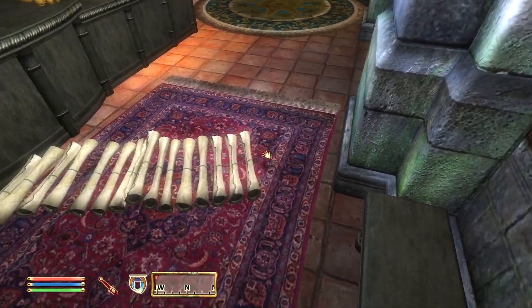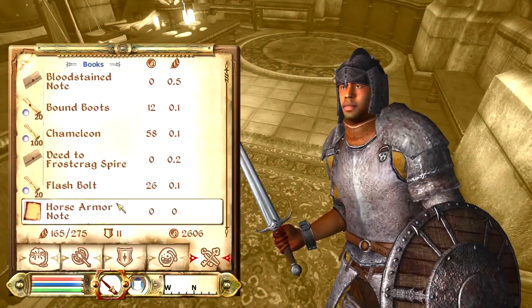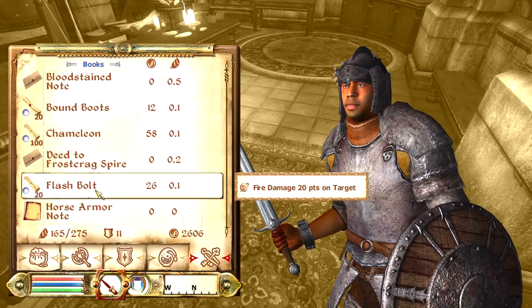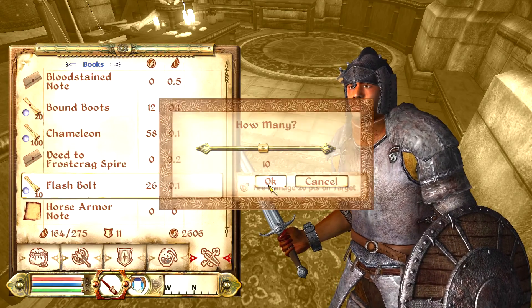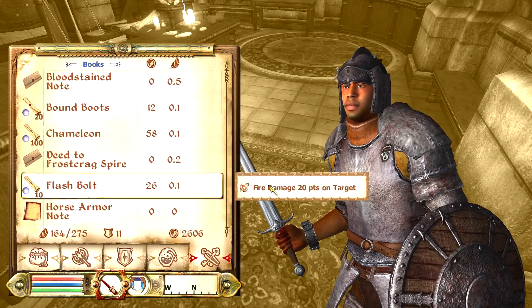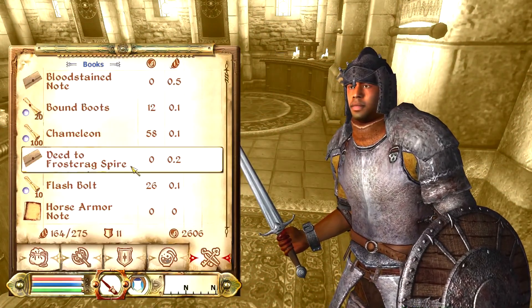If you do a large stack and drop a singular item, you will get a lot, a lot of things dropped. That's something you may want to keep in mind depending on how much you want your game to lag or potentially crash. It might not be the smartest thing to click a 100 to 200 stack or more and then drop something else.